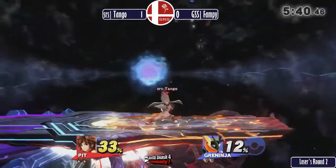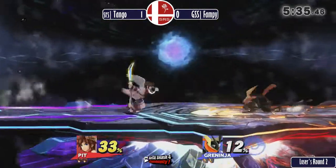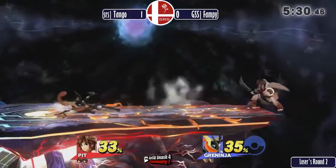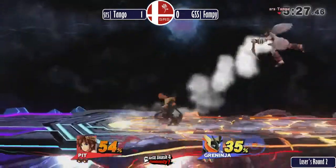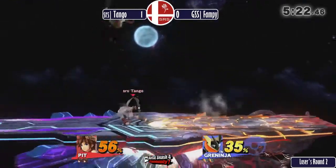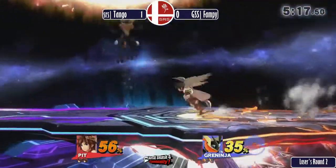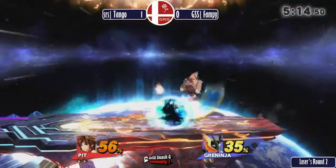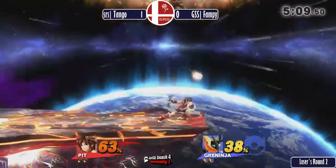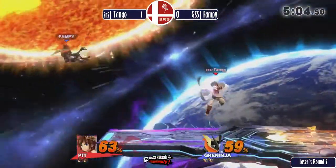We have regular Pit — that was a change I didn't happen to see. He likes to choose Pit or Dark Pit depending on the blast zone. Pit kills easier off the top with side B, and Dark Pit kills easier off the side with side B. The other differences are their forward tilts and their arrows — that is the literal only difference between the characters.